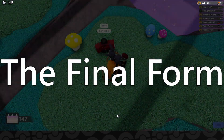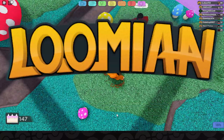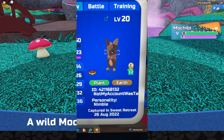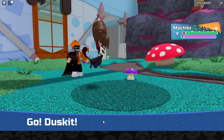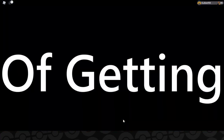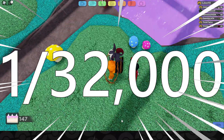And lastly, the final form of the new Lumion in Gamma is this pretty beautiful one — I really like it. It's been found in the first hour of the event update, which is crazy, but the odds of getting it with boosts and charm is 1 in 32k.